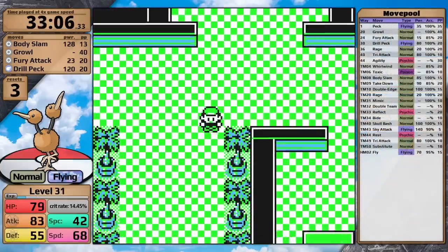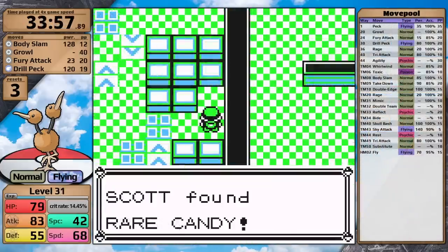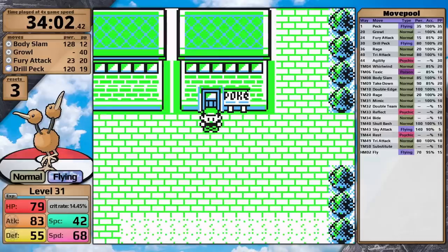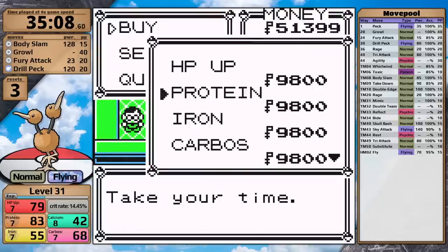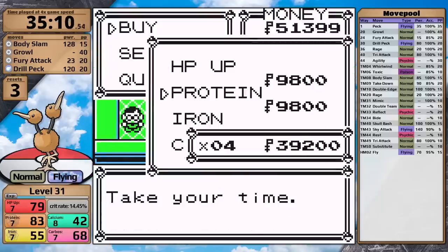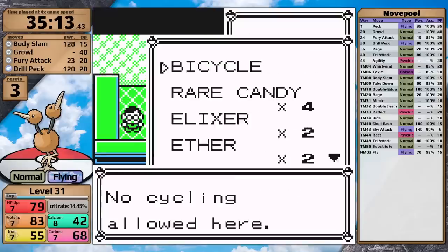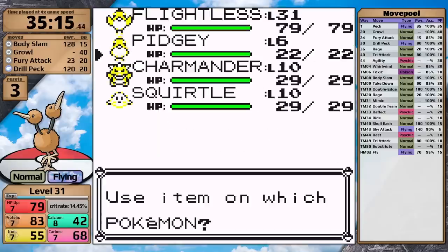In Celadon City, I explore the Rocket Hideout to collect useful items like this PP Up and later the Rare Candy. After that I use Dig to escape, then head into the Department Store. After selling all my items, I have enough money to buy five vitamins. For Doduo, Protein makes the most sense to boost its attack. Its typing in combination with its speed gives me great hope for an easy time through the mid-game. After making Doduo very buff, I head into the elevator and teleport into Erika's gym.